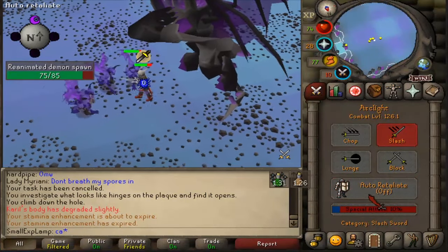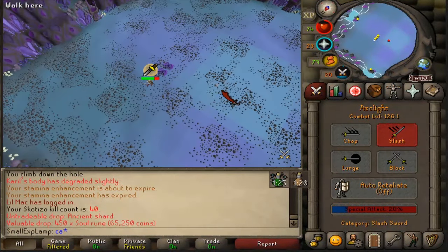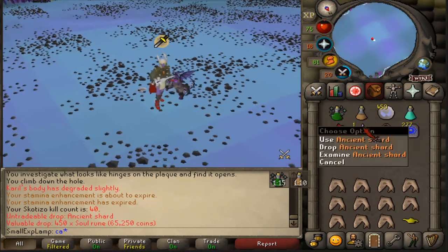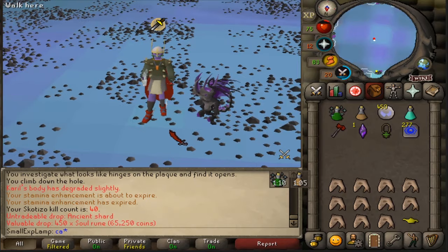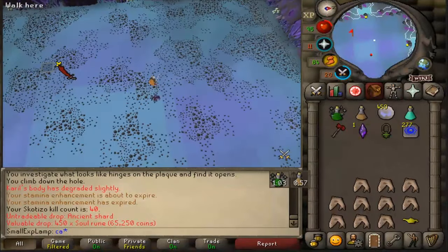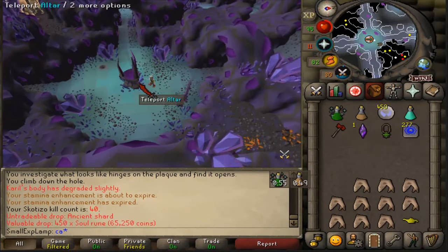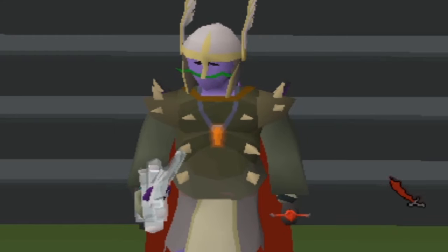After the kill, turn off your auto-retaliate so you don't waste any Arclight charges on the minions because they'll start attacking you — that's a really long death animation and you'd waste a few charges. Loot is usually pretty decent; you get a couple hundred K a kill probably, plus a shard or hard clue if you're into doing clues. Skotizo is a pretty easy boss. In the southwest corner there is a portal you can use, which throws you back to the entry point of the catacombs, or you can use a house teleport.